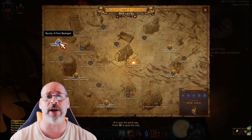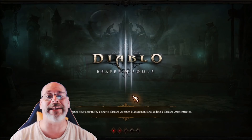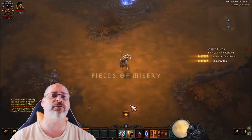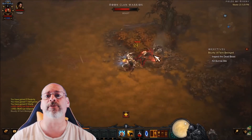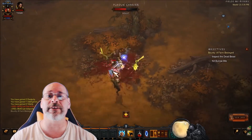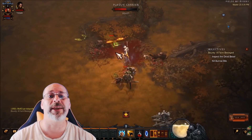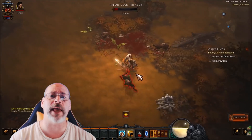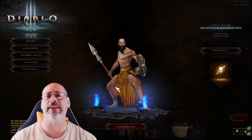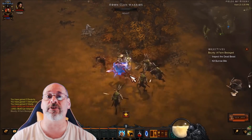One big helpful tip along the way: rubies are your best friend. Rubies socketed into helmets offer an experience boost, and rubies in your weapons offer a damage bonus. Emeralds are pretty much useless early on, so don't bother with emerald crit damage — you need the straight-up damage a ruby provides. You won't crit much since you have no paragon points in crit and no gear with crit chance, so go for the damage.